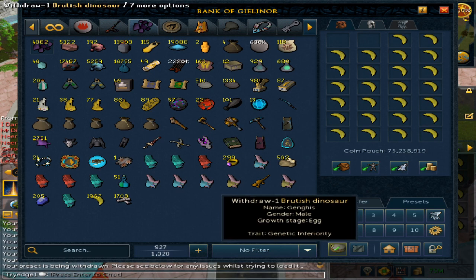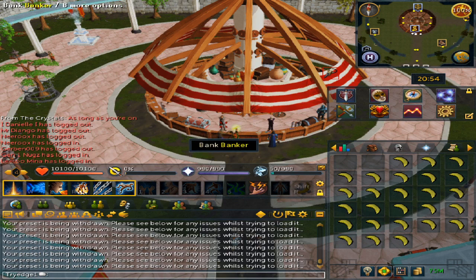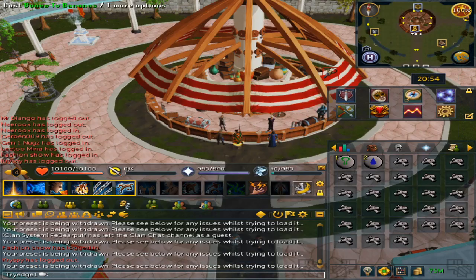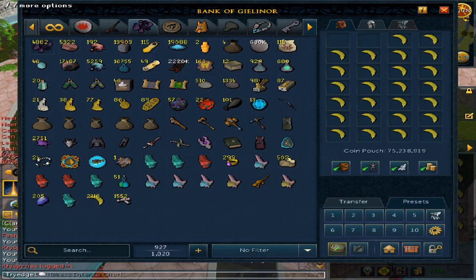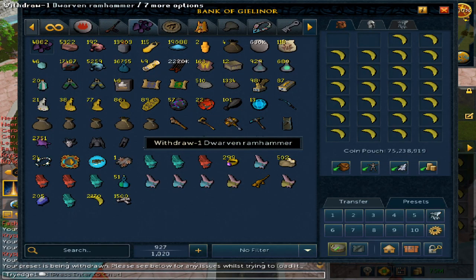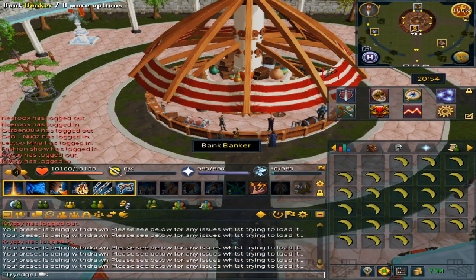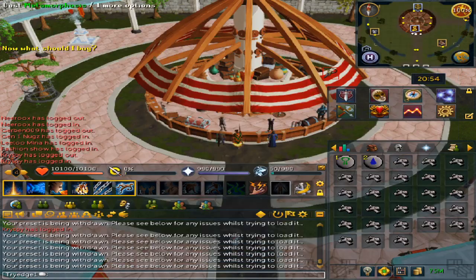This is a rather good money maker for free to play players leveling up their magic if they are very low. If your magic is around 80, the XP rates of 15 to 18k per hour will feel slow, so this is probably best from level 15 magic up to about 40 or 50, all while making profit. There is also huge demand for bananas because they are used for summoning, which is a members-only skill.